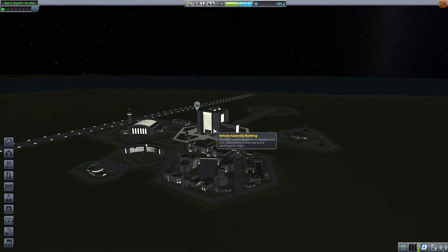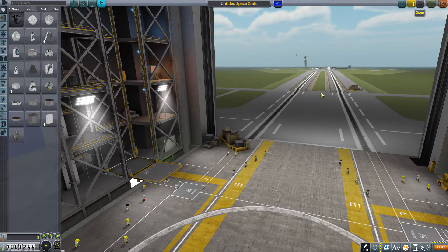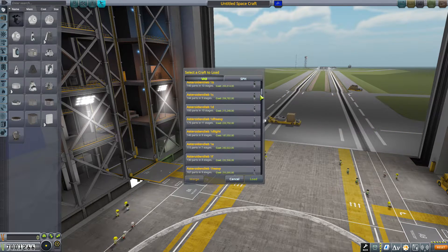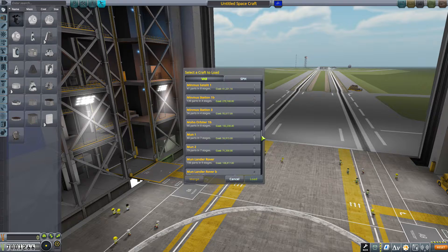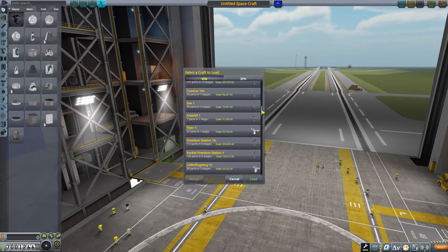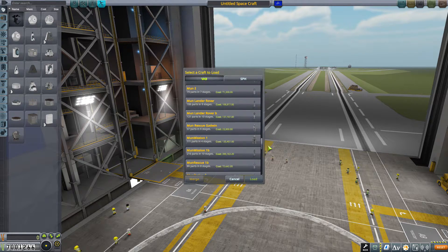Willkommen bei Kerber Space Programm. Wir werden heute Gatwin aus dem Orbit pflücken, oder zumindest dorthin starten. Dazu ziehen wir uns mal unsere zuletzt gebaute Rakete ran. Die heißt Moon Rescue Gatwin - Rescue Mission.